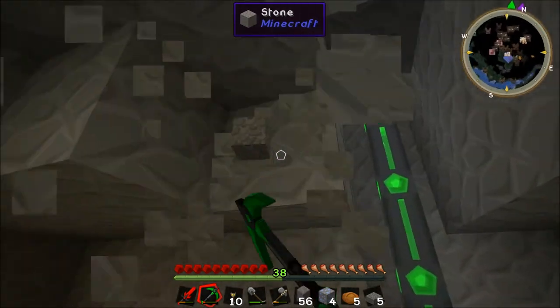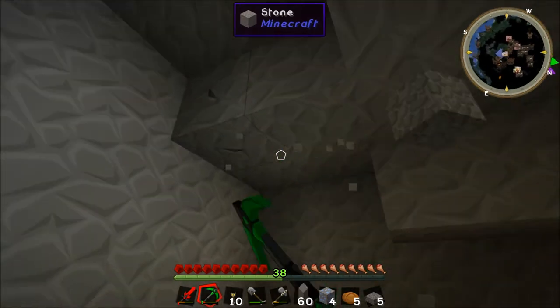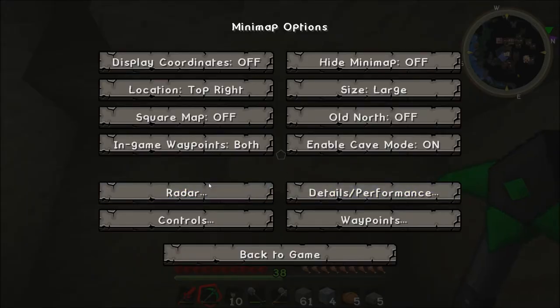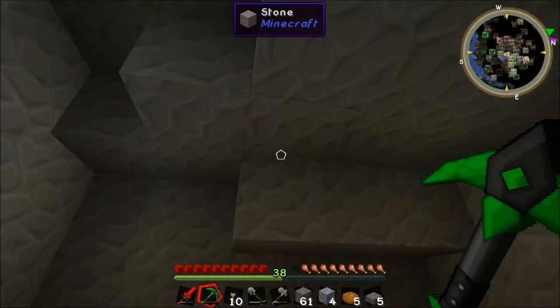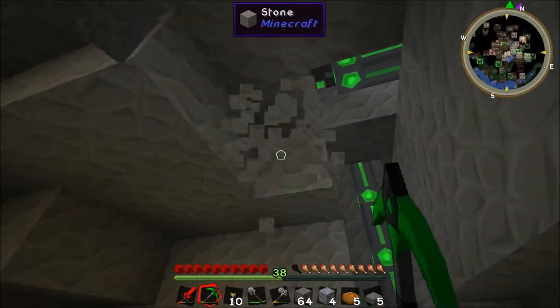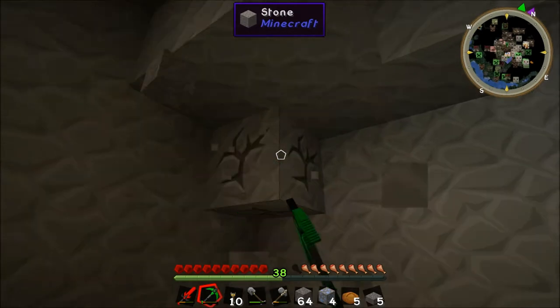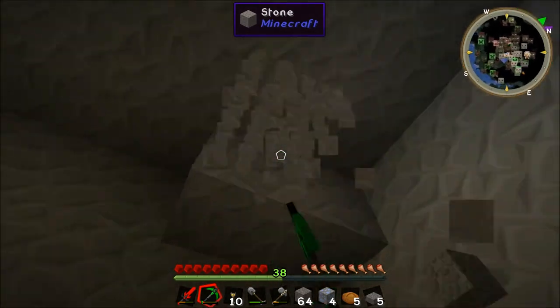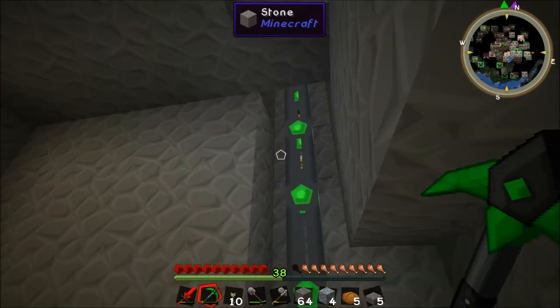There's actually a few more little lava pools underground here I can see. I need to turn hostiles back on so I can see where the spiders are when I go up there and kill them. It's going pretty well now. We've actually made some pretty nice progress.